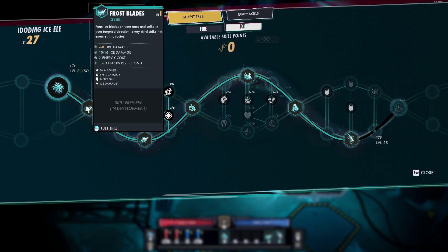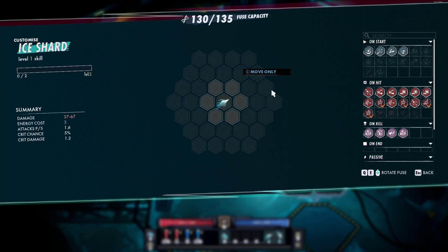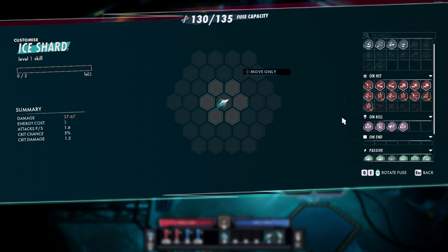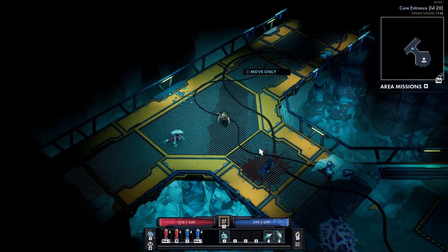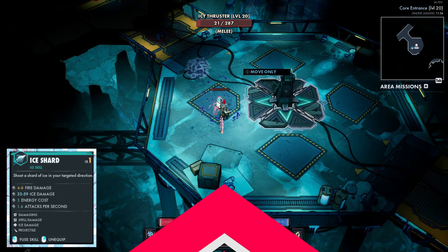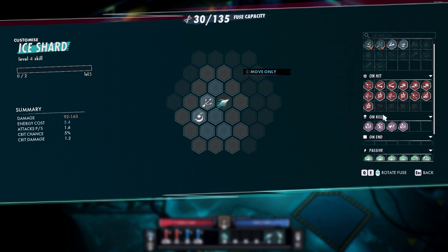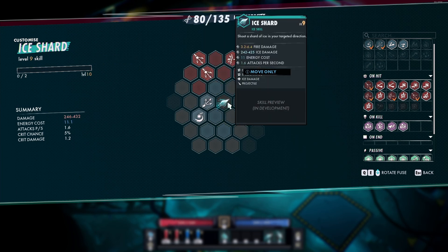The next skill with the ice mastery on the elementalist is Ice Shard — your projectile ability. This one's pretty fun. As with projectiles there are all your cookie cutter fuses: fork, split, zigzag, homing, slow down, speed up, ricochet, pierce. I just want to show what the skills actually look like. So this is Ice Shard when you very first unlock it — it's literally just an ice shard that you throw out of your hands.